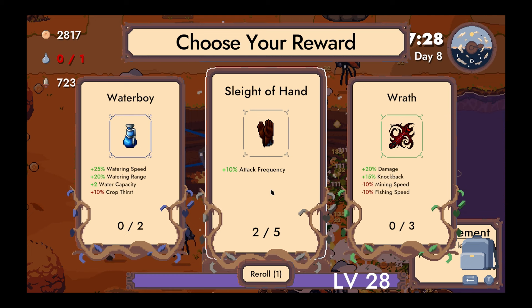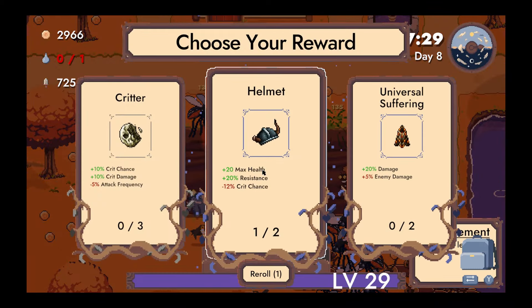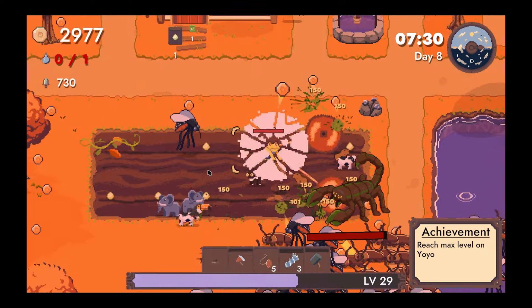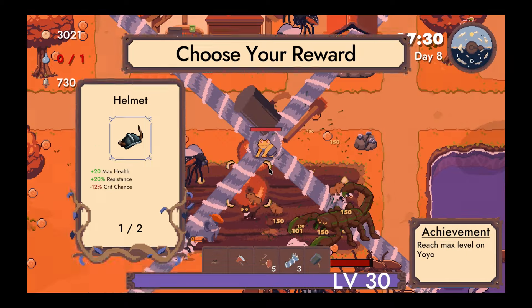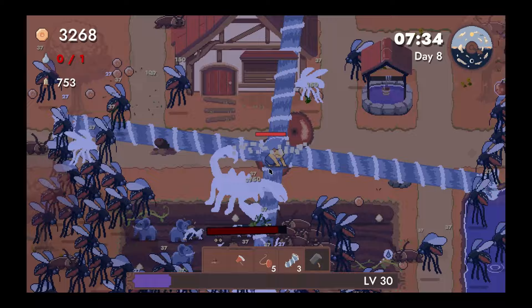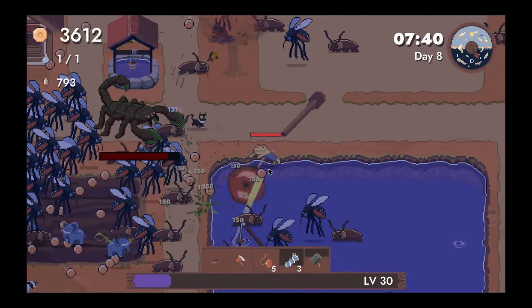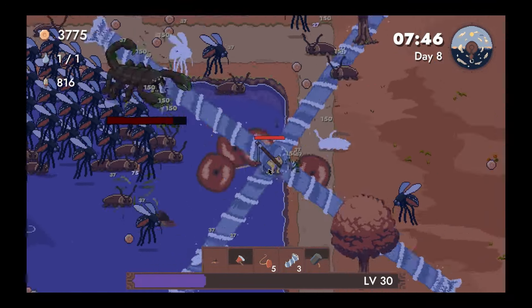Attack frequency sounds pretty good. Just grab the attack frequency — that feels good for us. Damage, energy, enemy damage — sure. A lot of stuff there. When the water beams go off, enemies just get deleted. Yeah, we're not doing enough with the yo-yos.